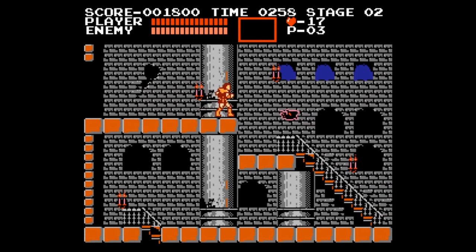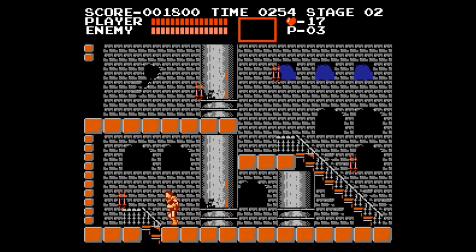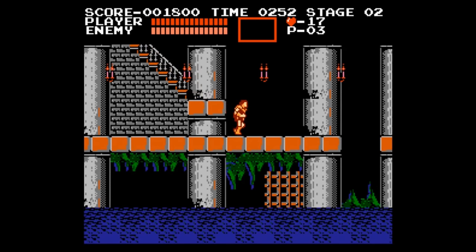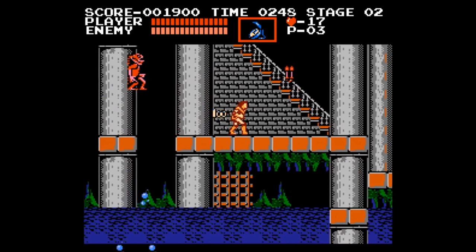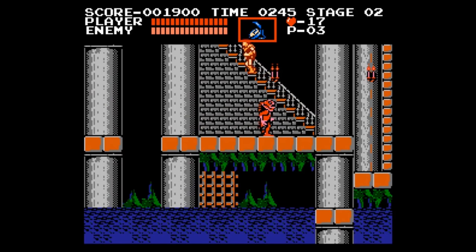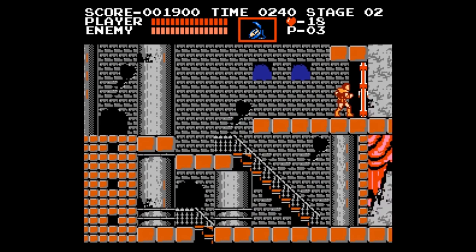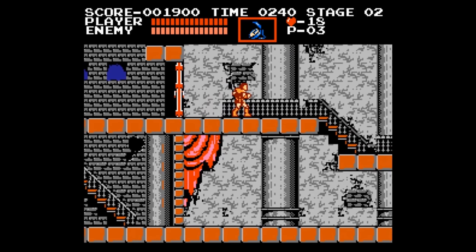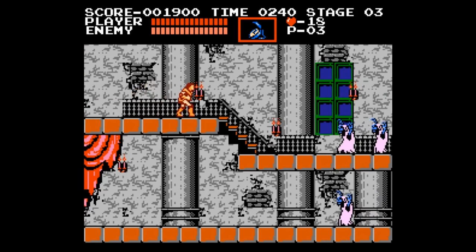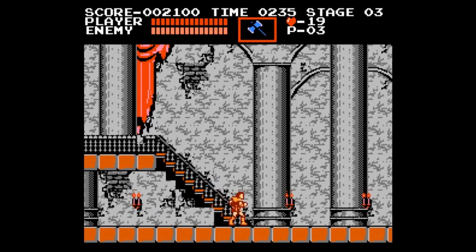Here we'll find our first wall meat, hiding in the bottom of this center section. As we head downstairs, we'll see our first mermen. Although rarely a threat, they can always knock you backwards into the water, so be careful. Now we just head up the stairs, back to the same room we came down from, and head to the door above. This door leads to the final area of the level and is where you'll respawn if you die at any time after this point.